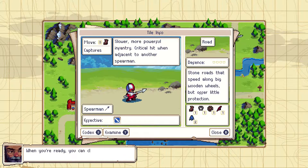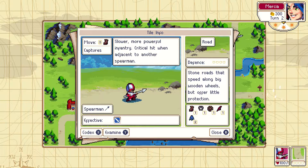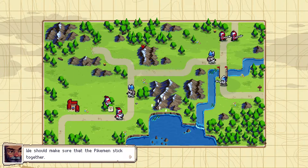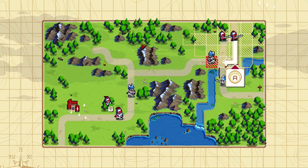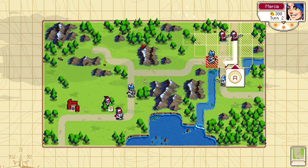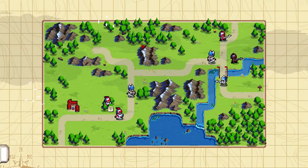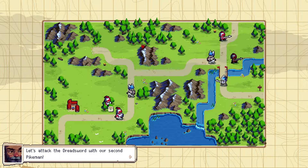All right, I'll make sure to check it often. Let's examine — effective! We almost kill the dry bones in one go. We should make sure the pikemen stick together. So let's move the pikemen on the right into a good position. We line up our first pikeman — I would have placed them wrong, so this is a good tutorial. Let's attack the dreadsword with our second pikeman.